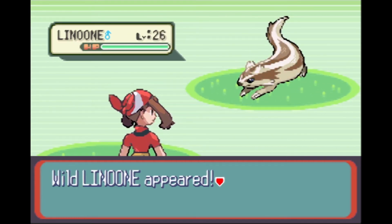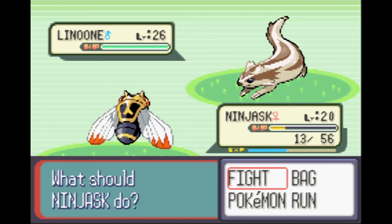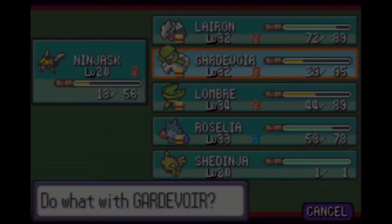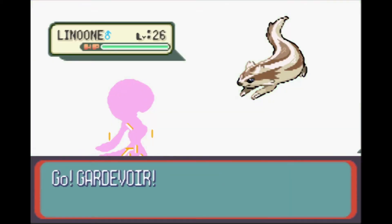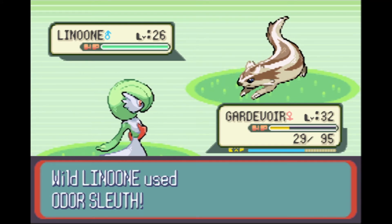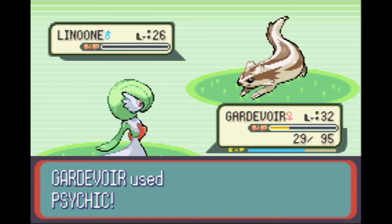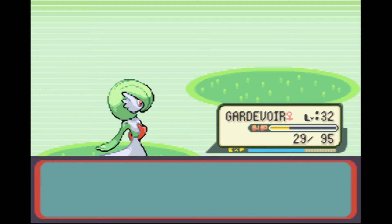A wild Linoone appears - Amy recalls it evolved from Zigzagoon so it's likely a normal type. We switch to Gardevoir. Linoone wastes its turn with Odor Sleuth while we use Psychic, finishing it off in one hit. Ninjask and Gardevoir each gain 237 XP.